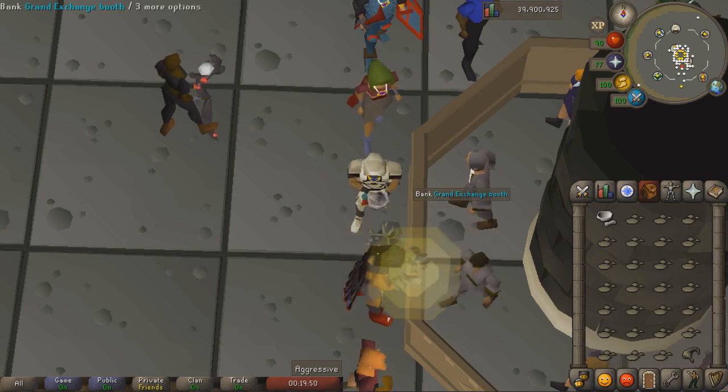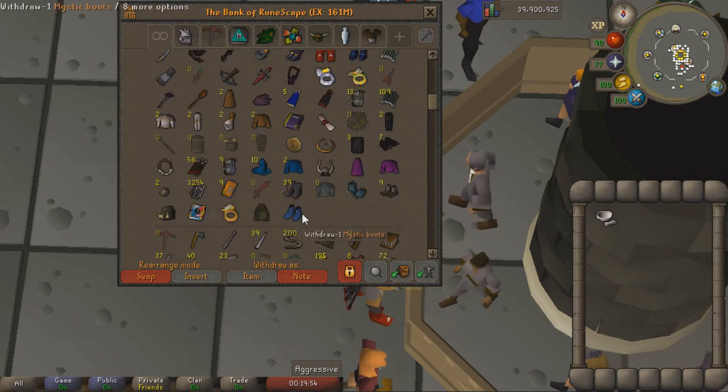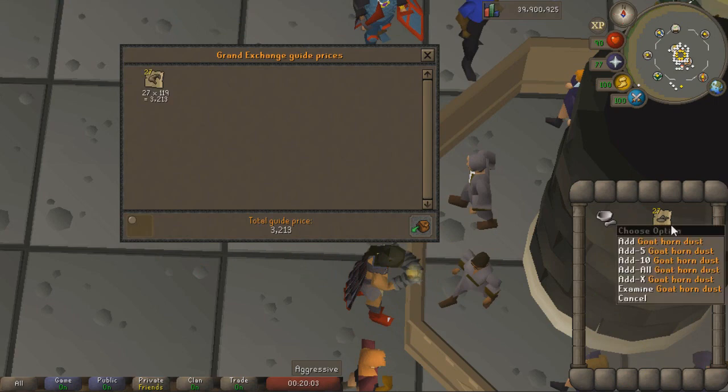Now you can actually click the pestle and mortar a bunch to speed everything up, however letting everything run AFK will let you make about 90 to 110k per hour. A price check between 27 desert goat horns and 27 goat horn dust comes in at about 1.7k profit per inventory.